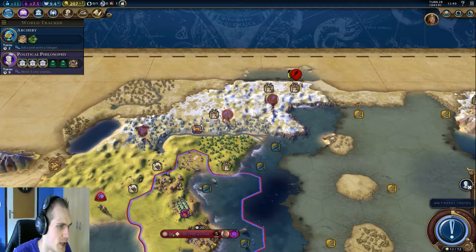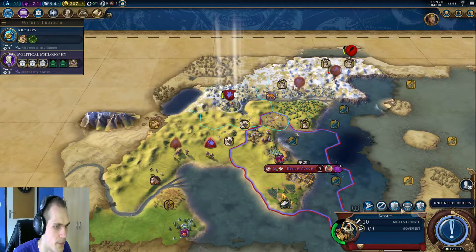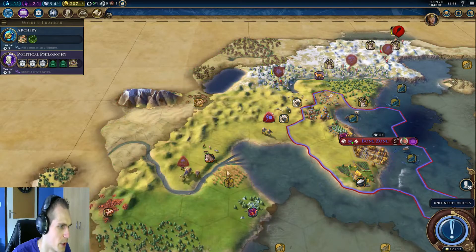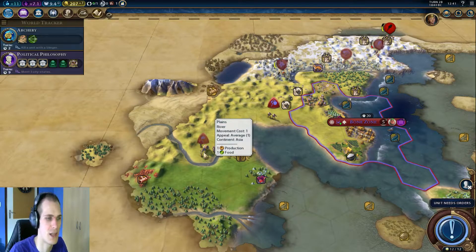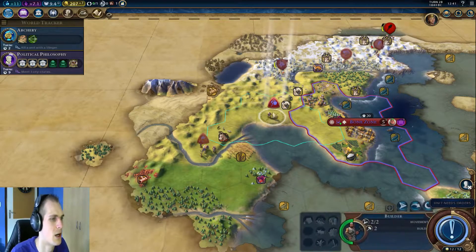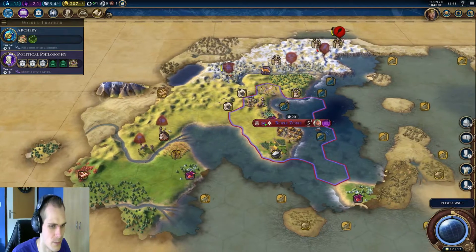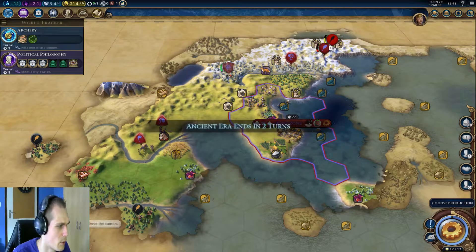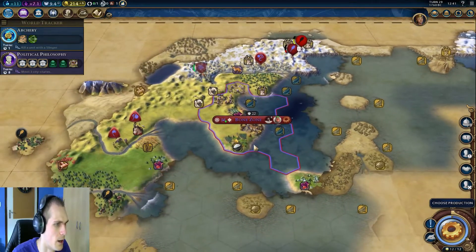You're gonna move up to help out if that needs to be done. You should be healing - you're gonna move up here, and that's gonna be our new city location. By the way, if you have any good names for cities, leave them in the comments and I will definitely use them if I can. Let's move on - next turn we have found North America. That's our galley probably. Yeah, that's our galley over here.